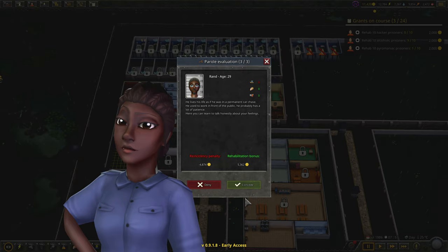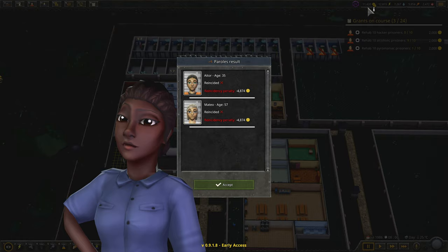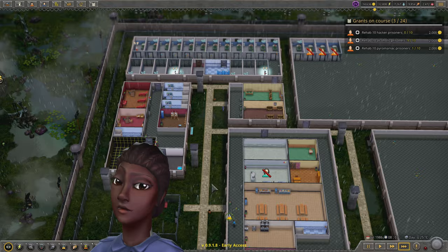You can run this at max speed, and if a breakout begins the game will automatically move you to one-times speed so you don't even need the alarms. The game itself will slow down to real time so you can react to it. Here we are in July 1986 — almost a year before I was born — and we have a couple new parole candidates. Let's get you processed. I'm getting money immediately upon doing this, so I'm not really sure what's going on.